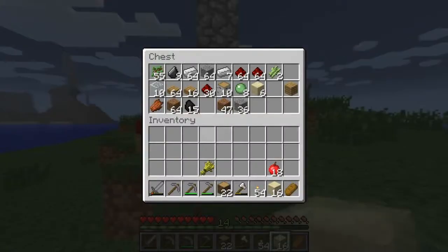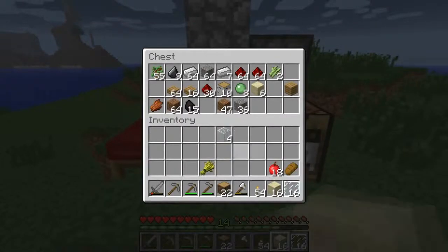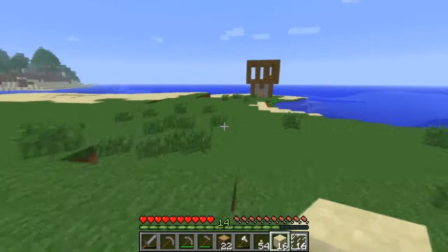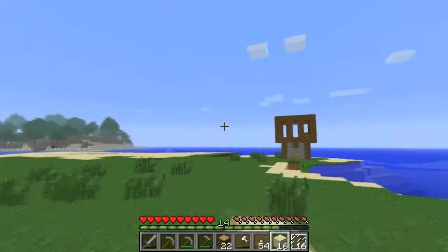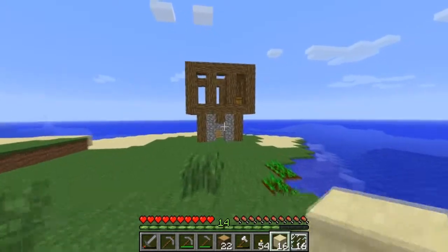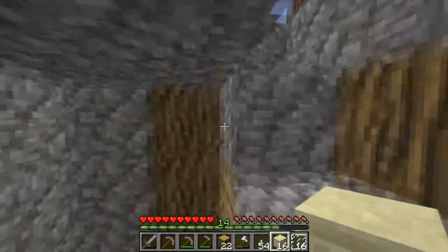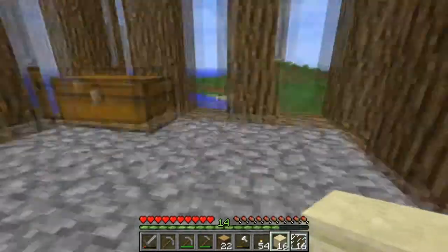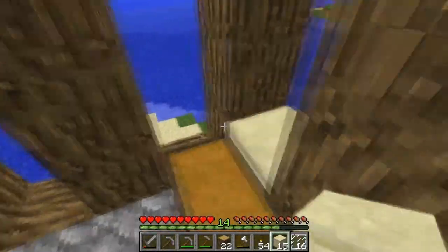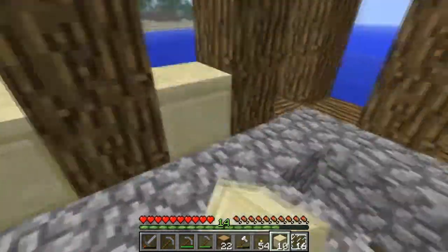We'll just place it, and of course some glass in between. I think I have six, which should actually do it. Let's see — three times three at six is twelve. Well, we won't have enough smooth sandstone. That's not gonna be the case unfortunately, but we have enough sand around here, so that's not a problem.